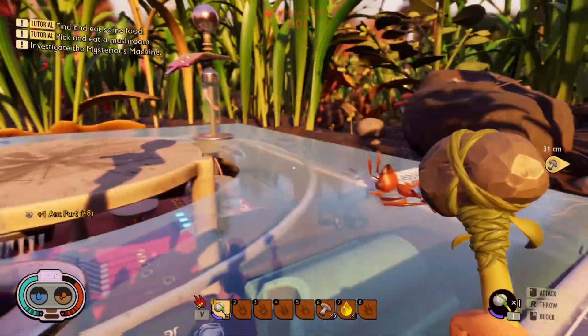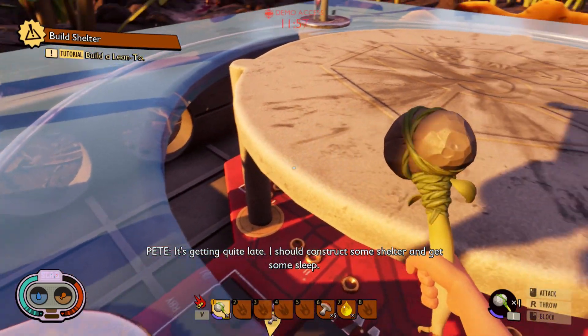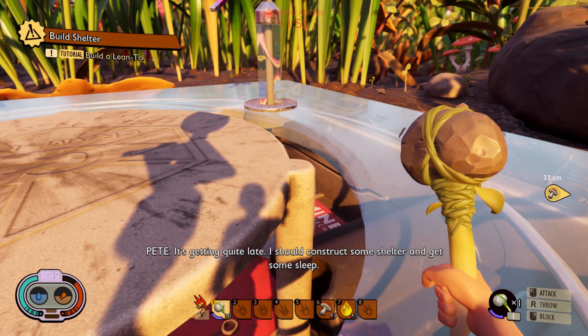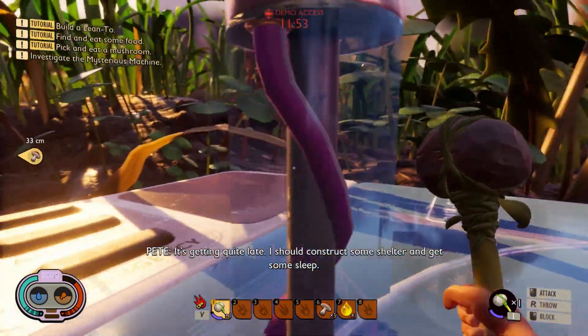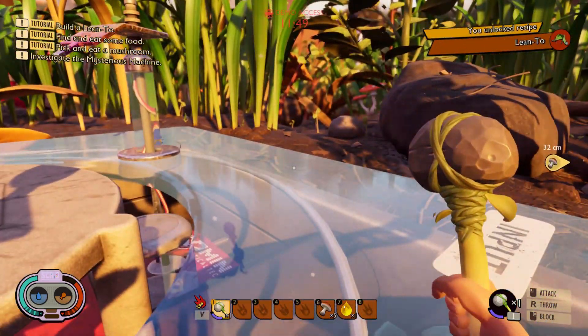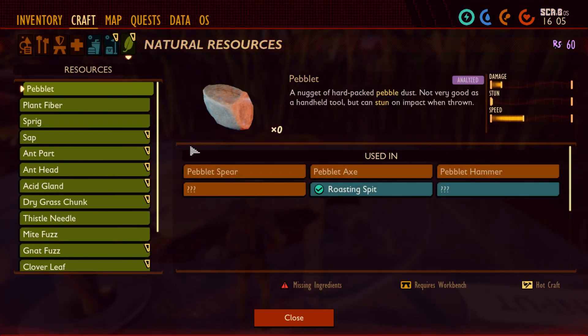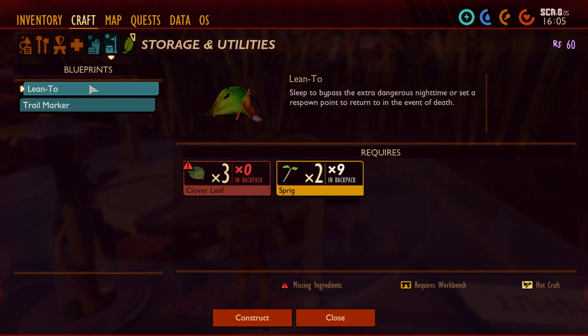It'd be grossy — look at this one. I should construct some shelter and get some sleep. How do I do this? Lean-to — you unlock the recipe. Recipe. Shelter — how do I make a shelter? Trail marker.